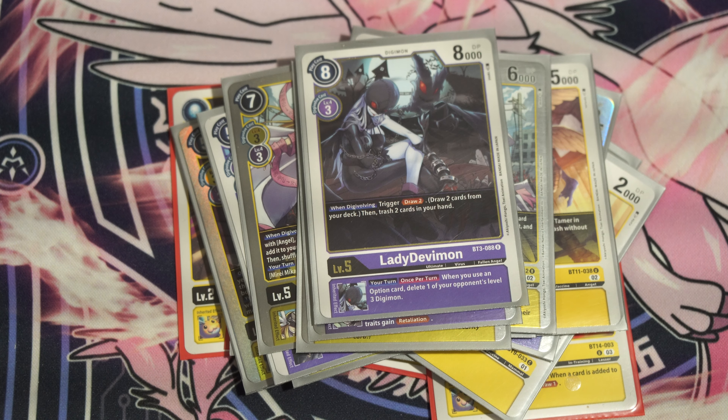Level sevens — one copy of Shinebeamon Ruin Mode as the top end. When you evolve, global minus five. Inheritable, global minus five. Minus five to everything, of course. And at end of attack, it pops itself, pops another Digimon, heals one, and hatches an egg if you have a Tamer — which you will. It's just a very strong boss monster.